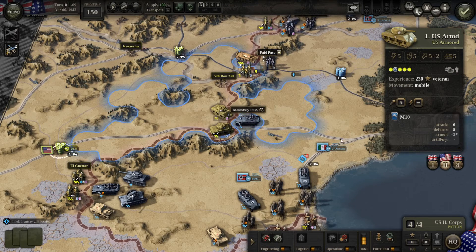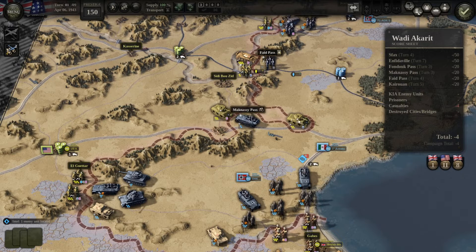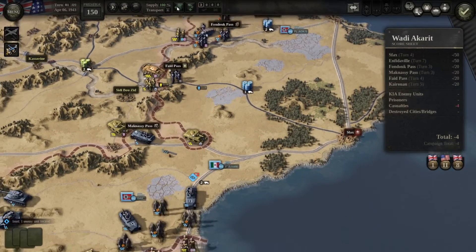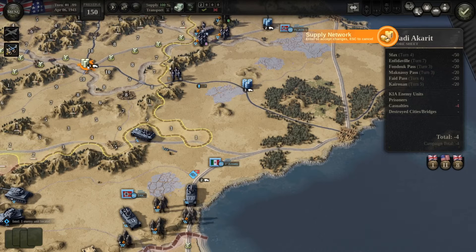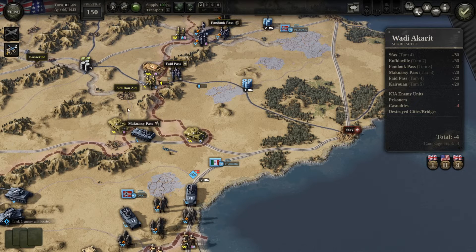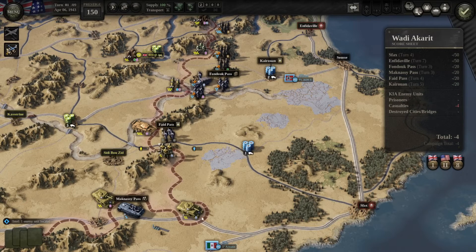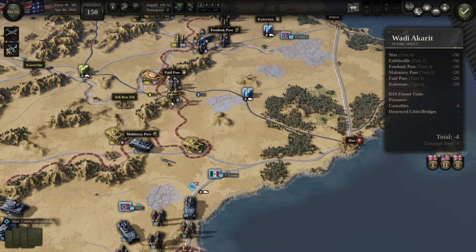We'll hit them again and get ready because next turn you want to move through here. Sometimes you can get lucky and make them run away immediately so you can move through on the first turn, but even if that doesn't happen that's okay. We'll use extended movement to get as close as possible to MacNassi Pass and use an airstrike on the tank there. We'll try to break through and get our tank to this position.